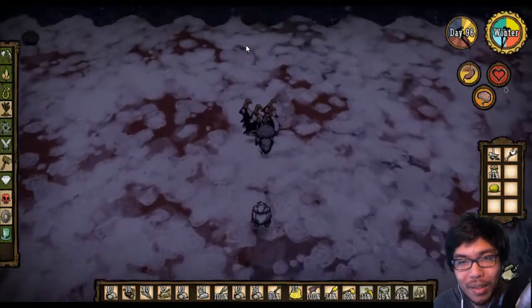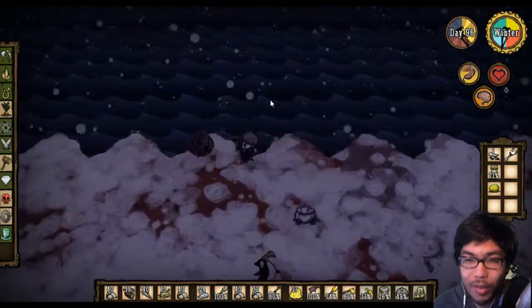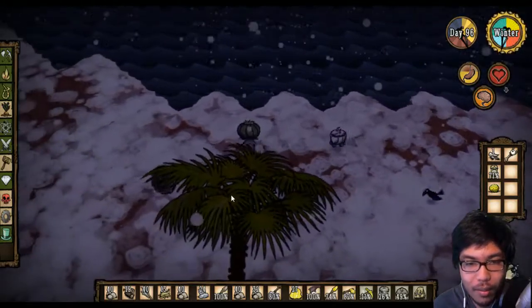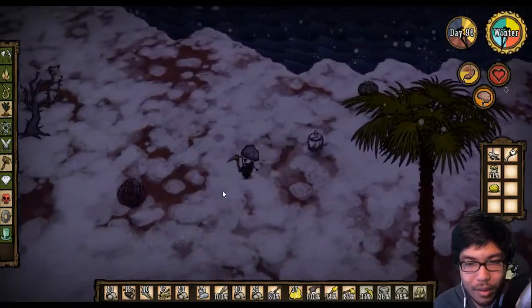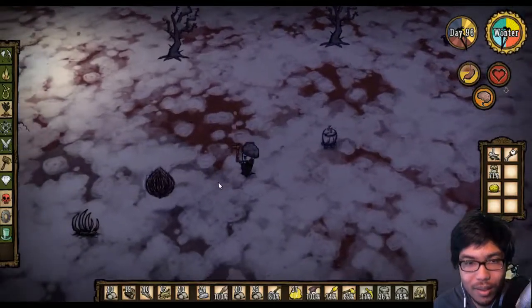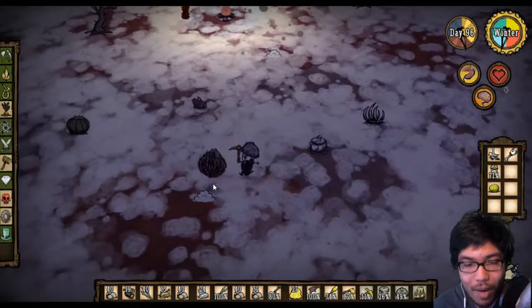I haven't been doing that, so that's why we only picked up a little bit of down feathers as opposed to how many we need to craft things. Come here, you dang tumbleweed! This would be a good reason to have the walrus tusk right now. Come on - I'm committed, I'm getting this guy!